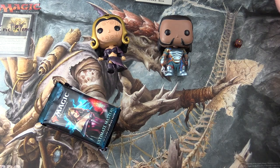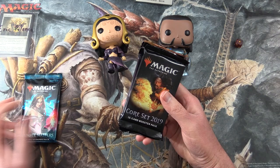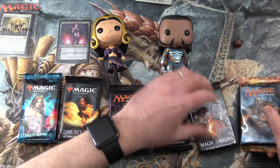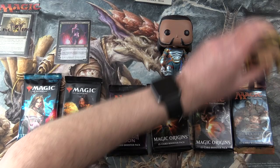I know exactly what's in these boxes as far as packs go and foils, but I have no idea of the contents of the cards. So hopefully we can get some crazy pulls. We'll start off with an Ultimate Masters, Core Set 2019, Eldritch Moon — a nice foil — we'll take a look at that in a moment. Magic Origins, we get two of those, and a 2014 Core Set.